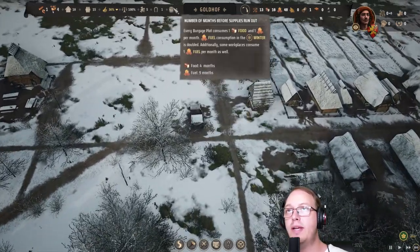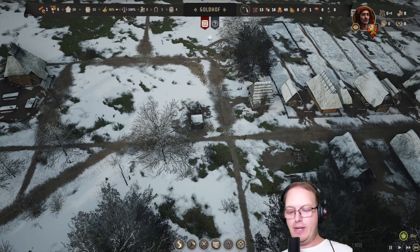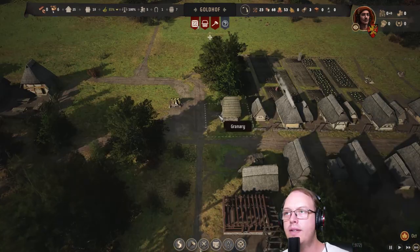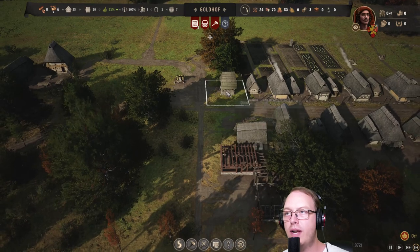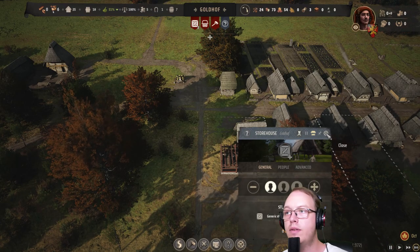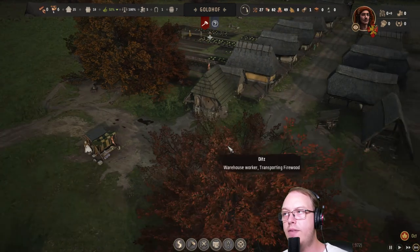Now we just need to wait for our approval rating to go up. Is it just me, or did the grass change color? The grass changes color now. So the granary can sell food — all the food will be brought to the granary. And then the storehouse — you can sell firewood stall and the food stall.